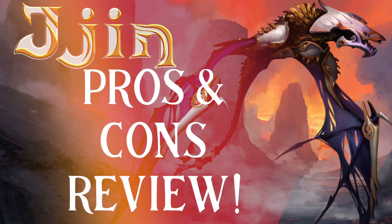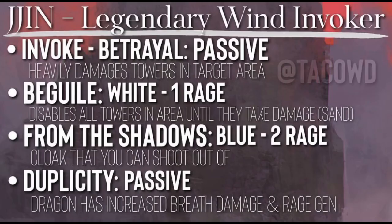Hello, beautiful people. Welcome back. Thank you for coming back. If you are new here, what up? Today we're going to be talking about Jhin, the legendary wind invoker of the Celestial Rift season. It just came out, just released at 37k sigils. Let's talk about the spells.